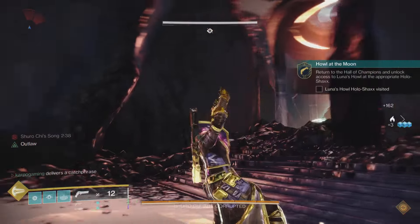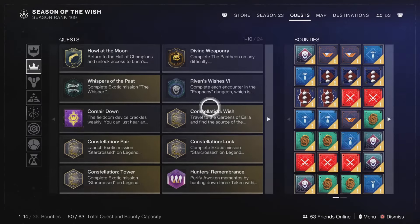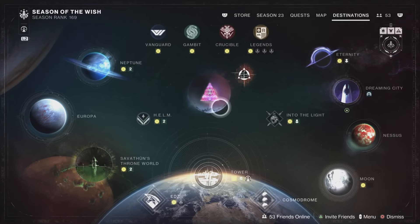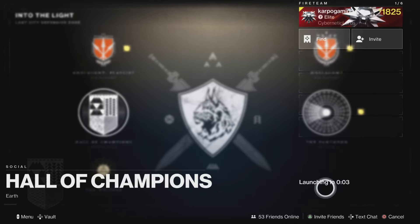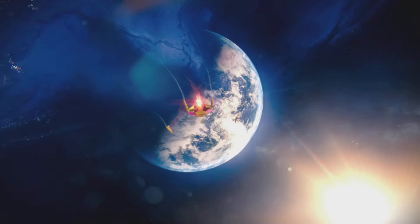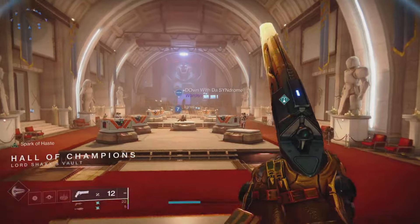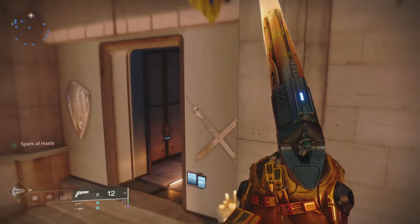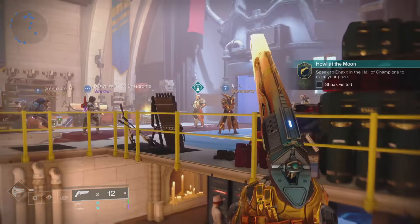Step number two: we need to head back to the Hollow Shax. We're going to do that by heading into the Hall of Champions — there is a nice little indicator that will point you in the right direction as long as you highlight the quest. This is going to be the last of the Brave weapons, at least so far for this season.